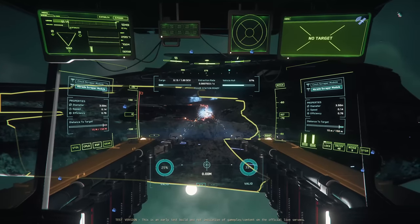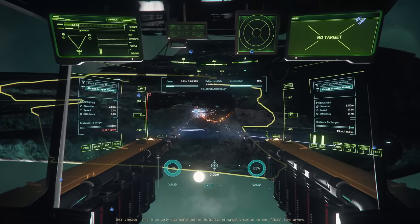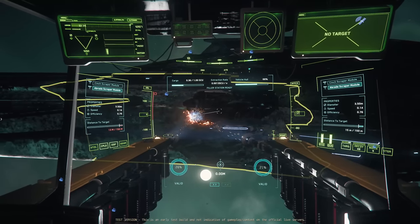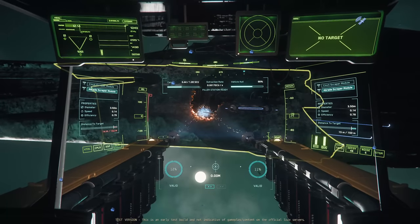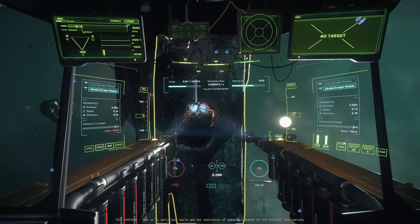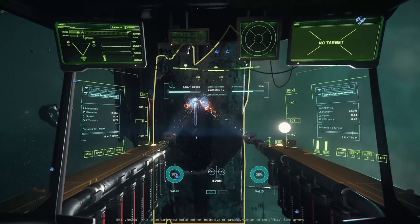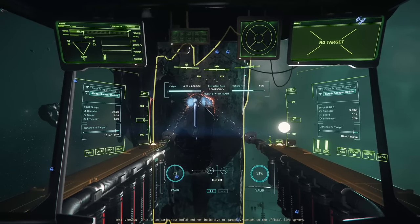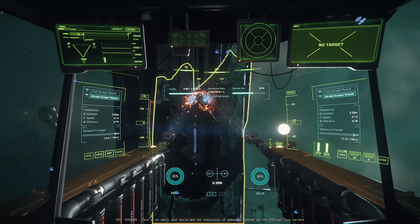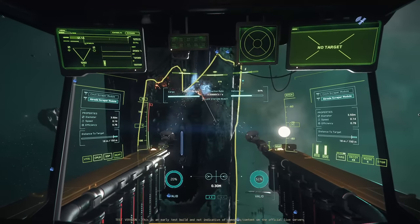By using the Abrade we are sacrificing some efficiency — we're not getting every scrap we could if we used the Cinch and took more time. You can direct the beams with the nose of the ship, but press G to engage gimbal mode and you'll have a much better time smoothly navigating the lasers. Because the two beams are currently focused together, you can look to separate them slightly by holding Alt and rolling the mouse wheel. I've been experimenting with this because when you've got two lasers pointed at exactly the same spot, you're doubling up on the extraction speed at that spot. I think separating the lasers is more about getting the most out of them when navigating different pieces of the hull.